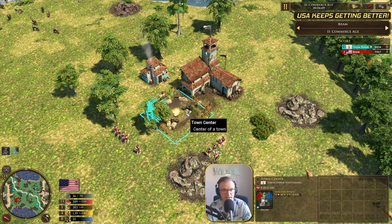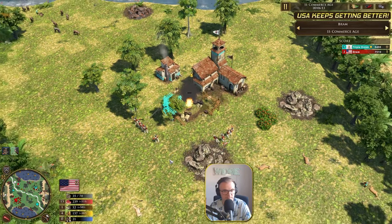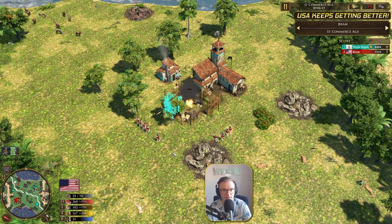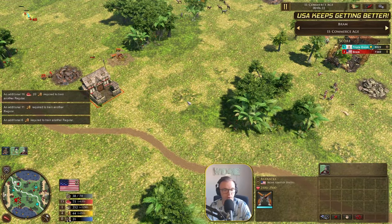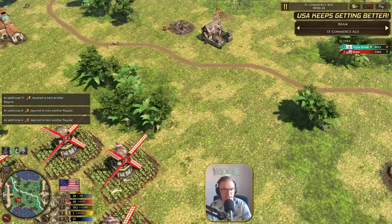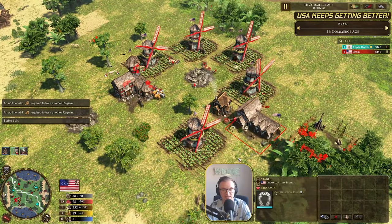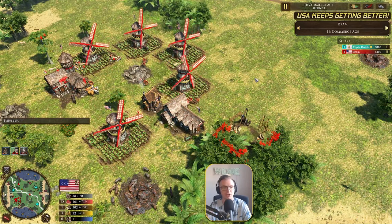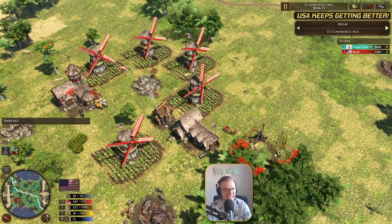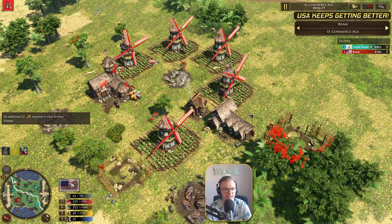He's going immediately for the Halberdiers. And he's putting the second town center very close here. Is Bram, with the sheer amount of troops, going to be able to siege this down? I think he is. This is absolutely huge. So that third TC is going to be going down there, and this is all off of one Rax. He hasn't actually built any Raxes, he hasn't built any houses. And now with the 700 wood that's come in, he's going to build a stable and start to go for his market.